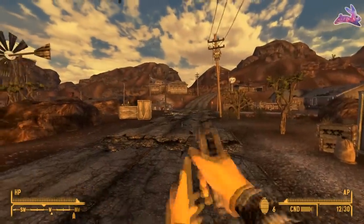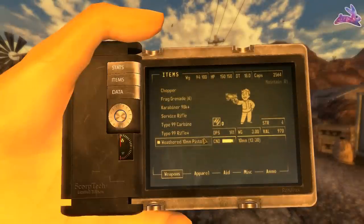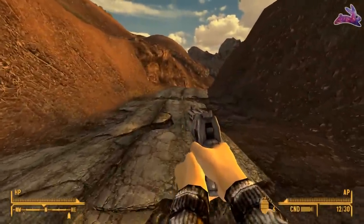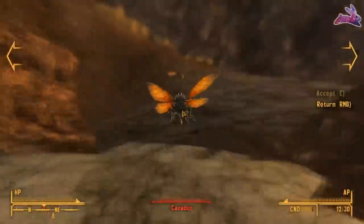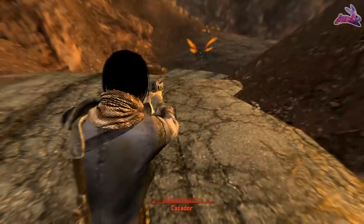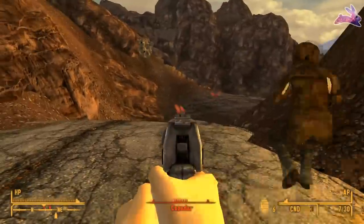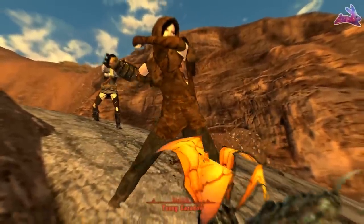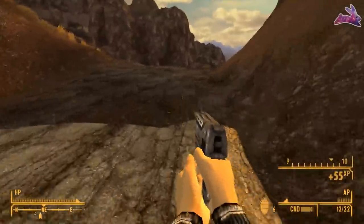The last and final pistol is the Weathered 10mm Pistol, which you can only acquire via the Gun Runners' Arsenal DLC. It's probably the easiest gun to get in the entire game because you spawn with it — as long as you have the GRA DLC, you'll have this pistol immediately. It's a unique variant of the regular 10mm pistol, and the best part is you don't need any Gun skill to use it competently, so a Gun skill of zero is completely fine compared to the original's requirement of 25.